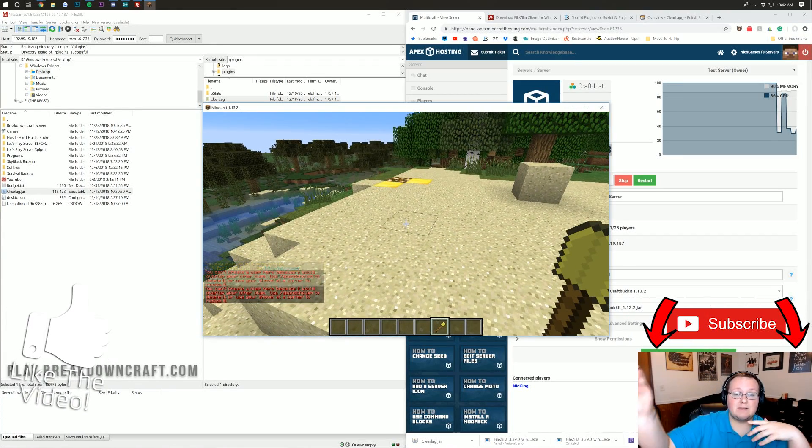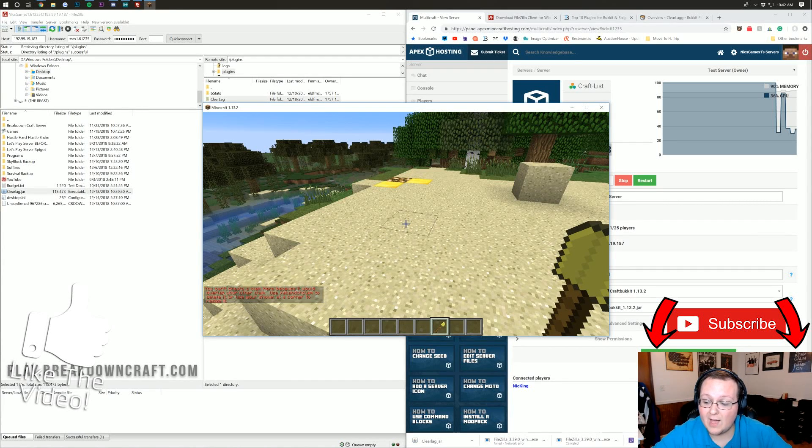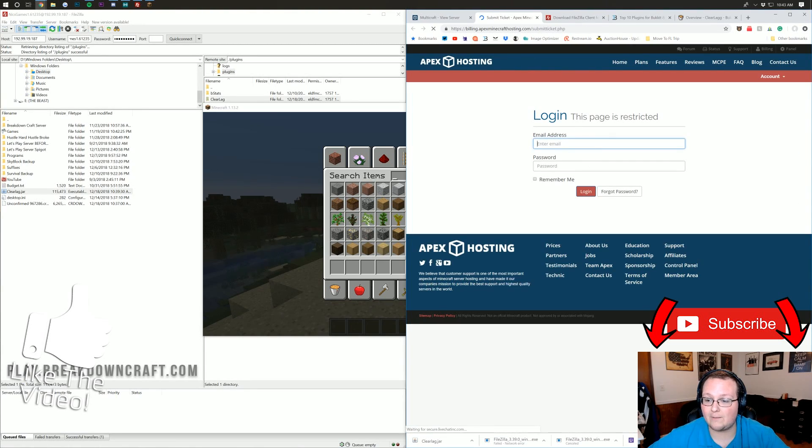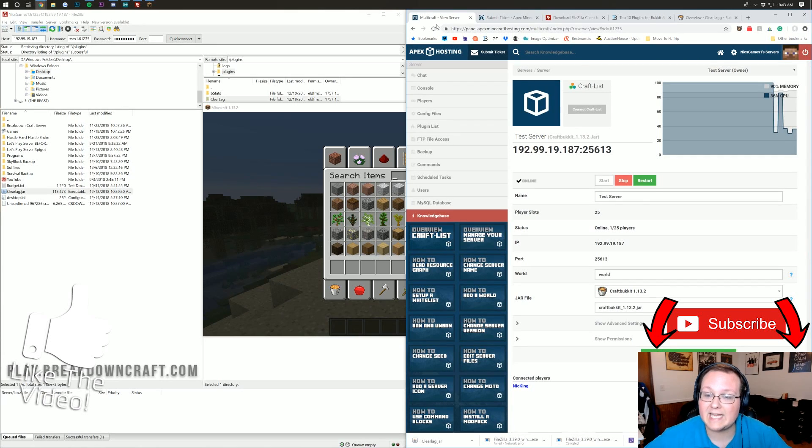If you guys have any questions, let us know in the comment section down below — I'm more than happy to help. Apex also has an incredible support system: you can click Submit Ticket next to the logo after logging into your billing account, and they also have live chat available most of the time via the Apex logo in the bottom right. Thank you guys so much for watching. Give the video a thumbs up if you enjoyed it, and subscribe for more Minecraft content. My name is Nick, this has been The Breakdown, and I am out. Peace.